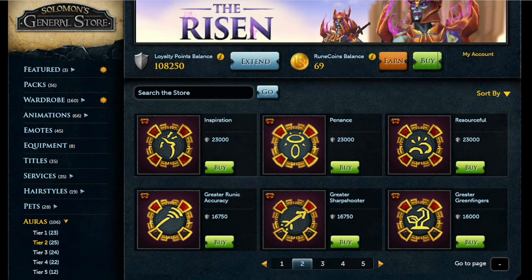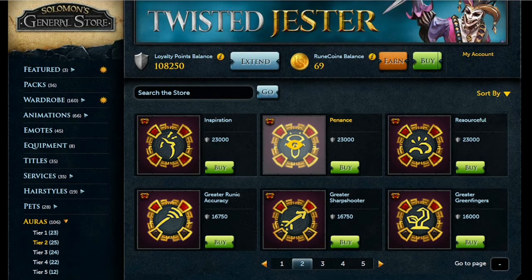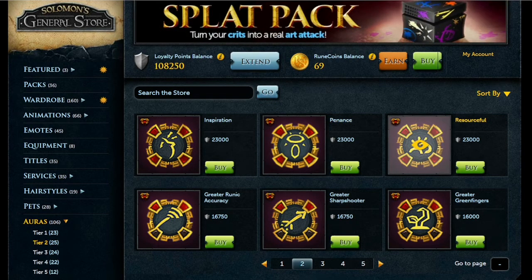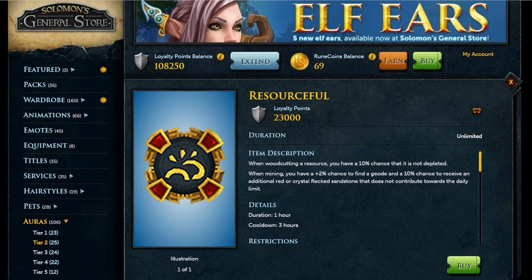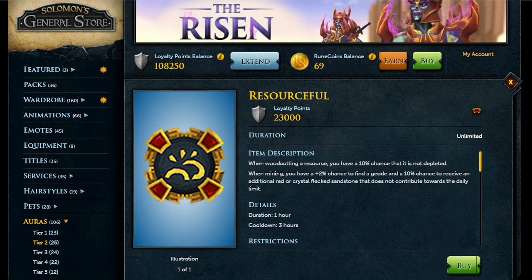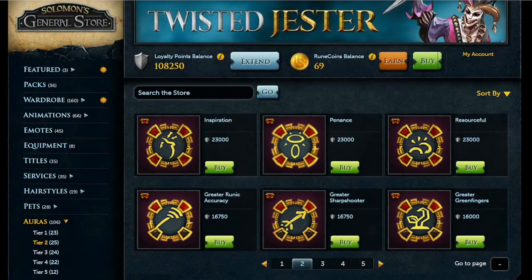Two noteworthy Tier 2 auras: Penance is only useful once you have access to Soul Split at 95 Prayer, so don't get it right away. However, if you have 79 Mining, the Resourceful Aura for 23,000 points is worthwhile — it gives a 10% chance to gain an additional Sandstone, each worth roughly 14,000 coins, making it a good daily activity.